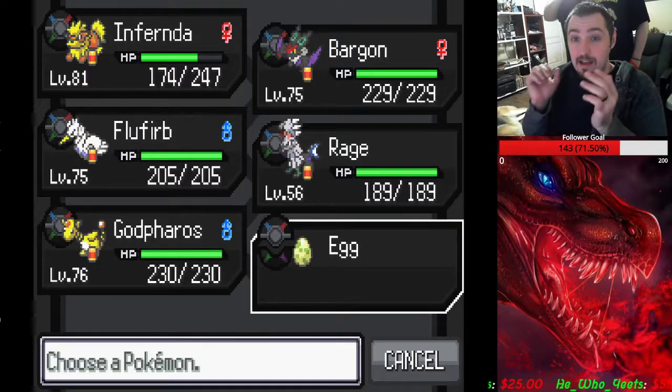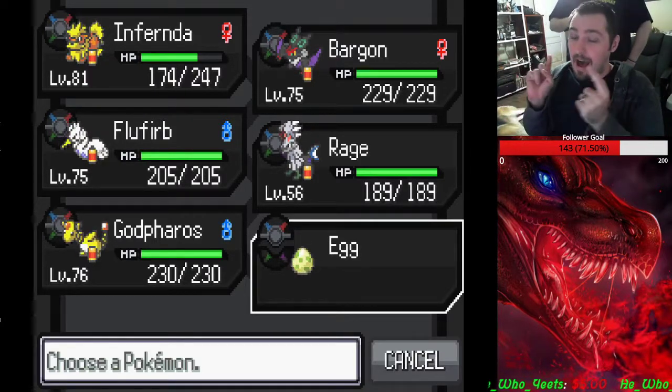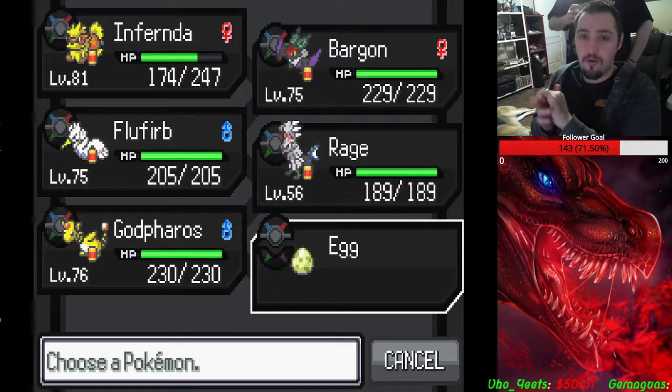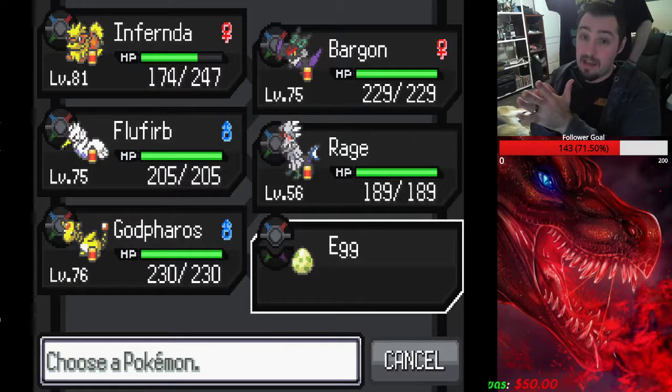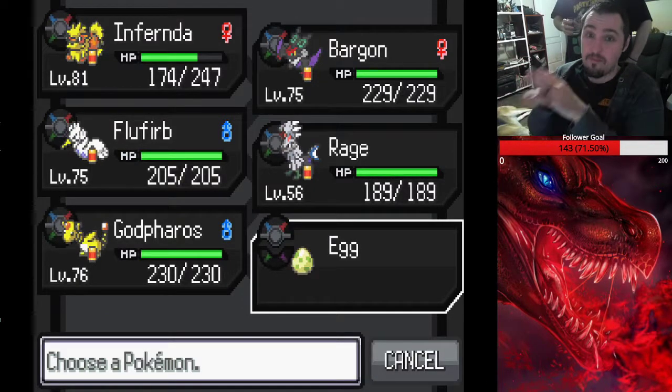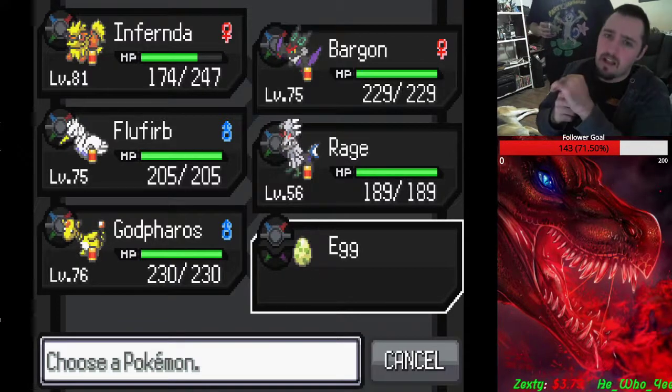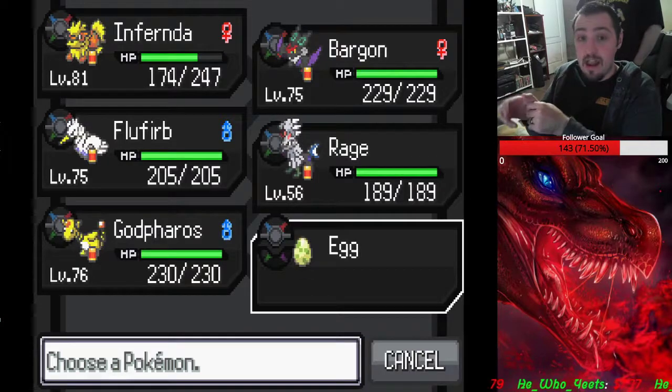That is how you get Lucario! I'm going to hatch this and see if I can get a good nature, because Lucario is such a good Pokémon. I could use another one — a nice strong Steel/Fighting type. Steel Fighting, yeah, that sounds like a good mix. Anyway, I hope this helps you!